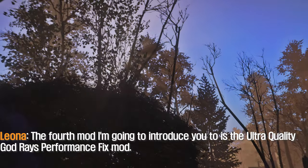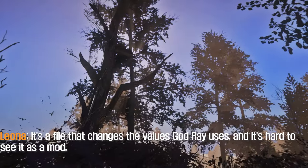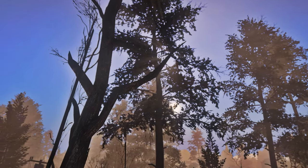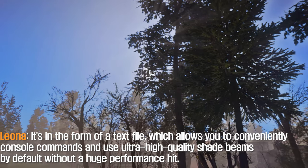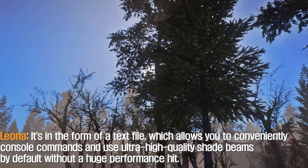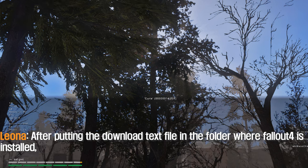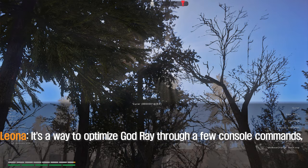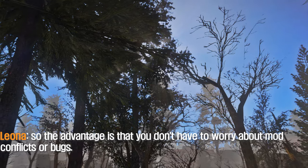The fourth mod I'm going to introduce is the Ultra Quality God Ray's Performance Fix mod. It's a file that changes the values God Rays uses, and it's more of a text file than a traditional mod. It allows you to use ultra-high quality God Rays by default without a huge performance hit. After putting the downloaded text file in the Fallout 4 install folder, connect to the game and type back God Rays in the console window. It's a way to optimize God Rays through console commands, so you don't have to worry about mod conflicts or bugs.